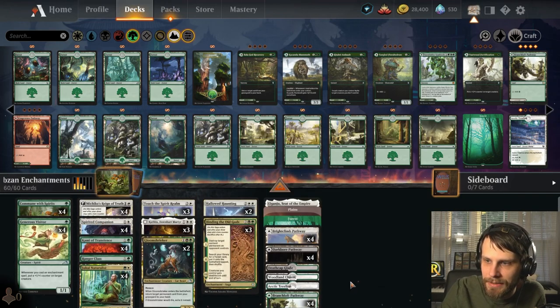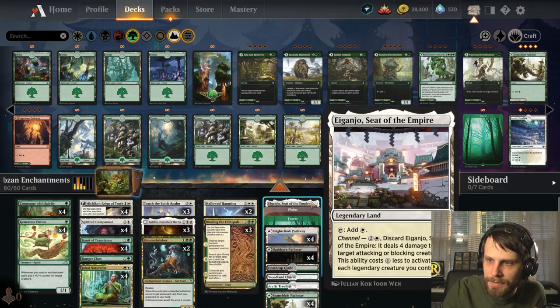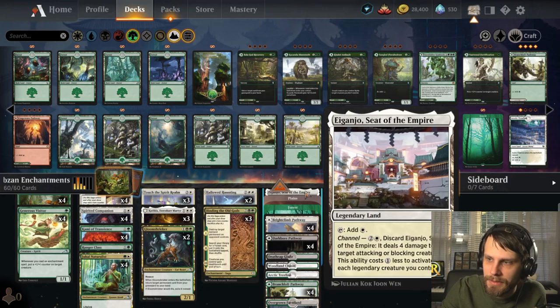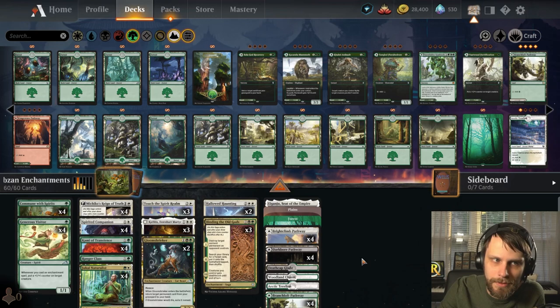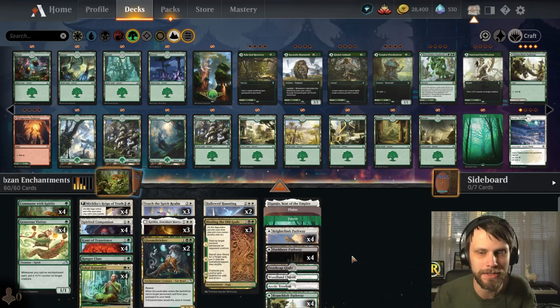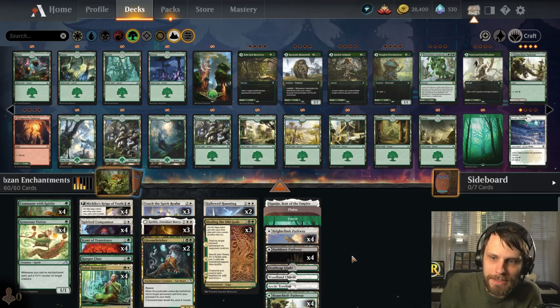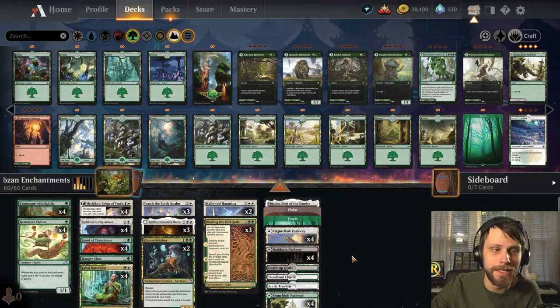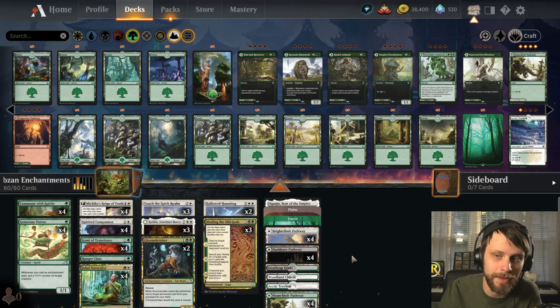Got a lot of tech in the lands in terms of colors. We do have the Seed of Hope as the one-of legendary land — we don't have the other two colors of legendary lands, but I think that's okay; this is kind of a removal spell on a land. I'm really excited to try this. I've been wanting to play with enchantments since some of these cards were spoiled, and Jim Davis put this deck together. I really like this deck as a starting point, and that's why I chose to play it right now.